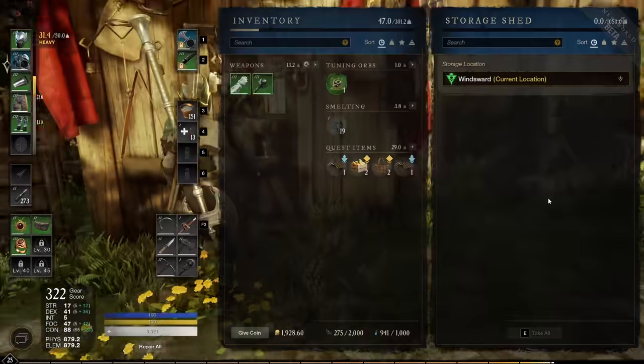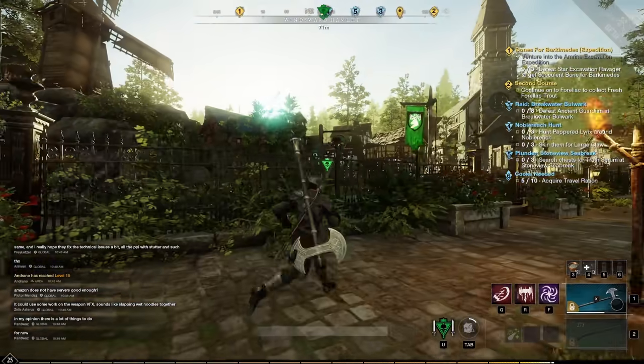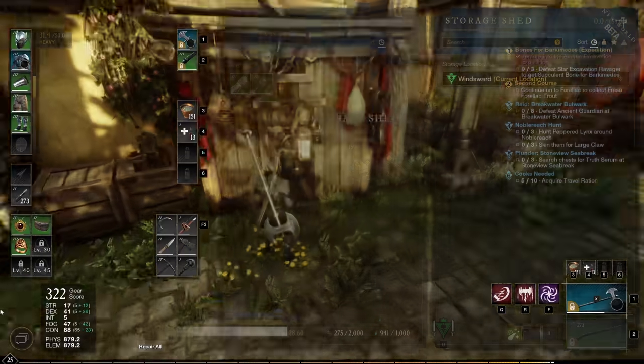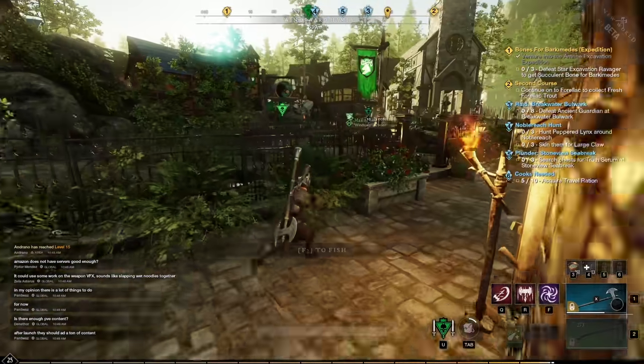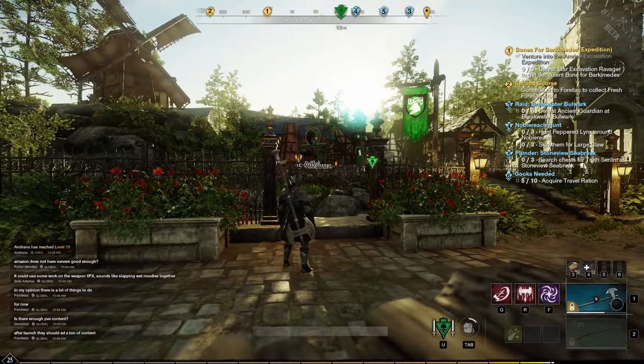If you have too little storage, consider selling resources on the market. You can trade resources for gold, and if they don't sell they'll return to your storage — you don't lose anything. If you make gold and need that item later, you can simply buy it back.